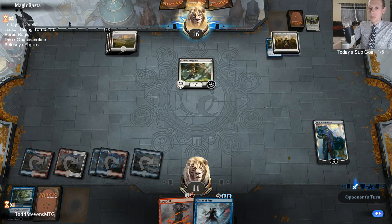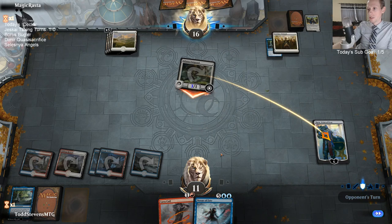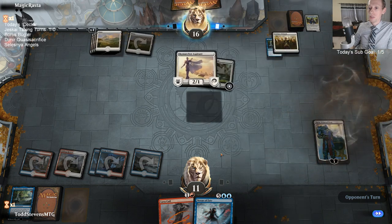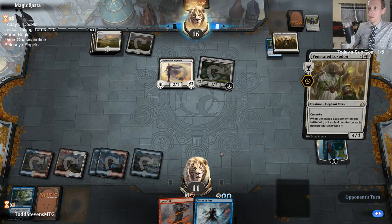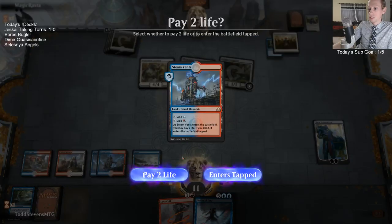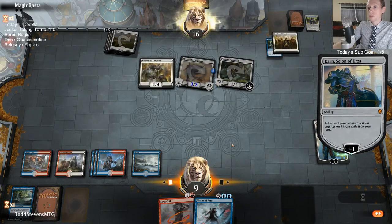I'm definitely glad our opponent gave us the land instead of Karn's Temporal Sundering. Our opponent didn't know that we didn't have a land. Best possible scenario here is we draw a land - if we draw a land, we actually have a good chance of winning. We have a lot better chance than what we would have if we didn't draw that land there.